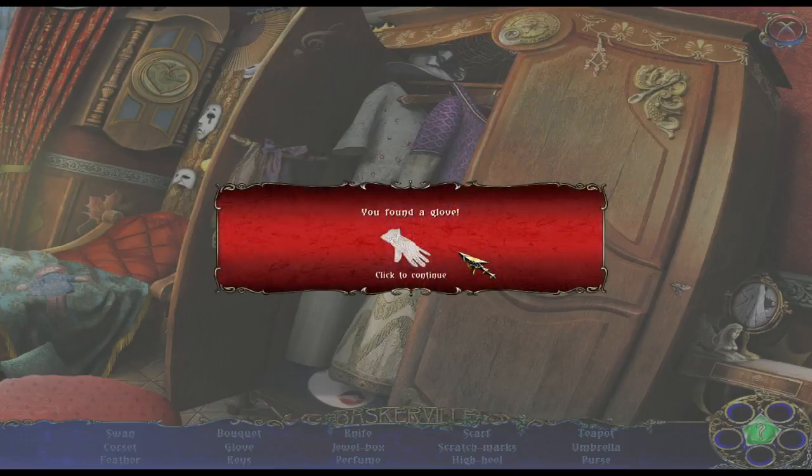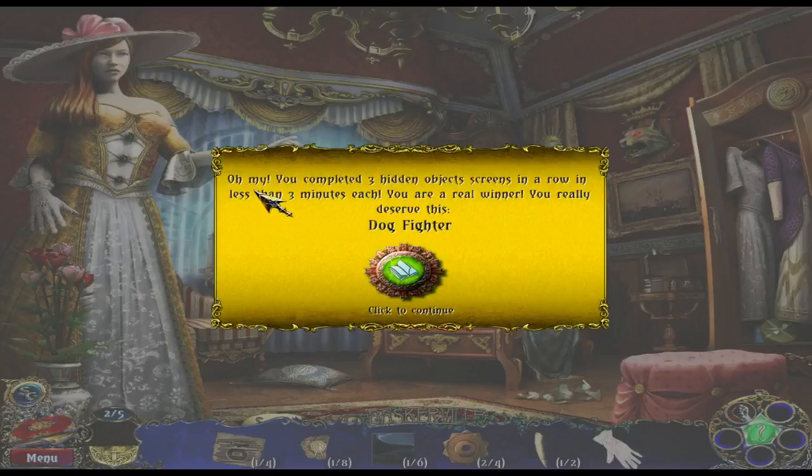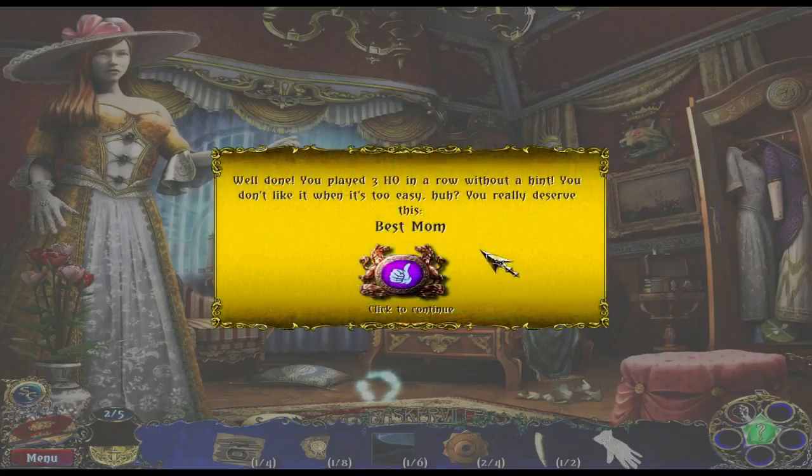You found a glove. Oh god, another one. You completed three hidden objects screens in a row in less than three minutes each. You're a real winner, you deserve this — dogfighter. And another one. Well done — you played three hidden objects in a row without a hint. You don't like it when it's too easy, huh? You really deserve this — Best Mom. Okay, that's an interesting award name.